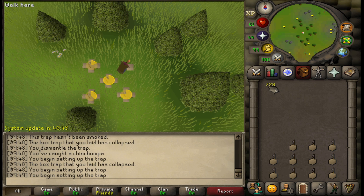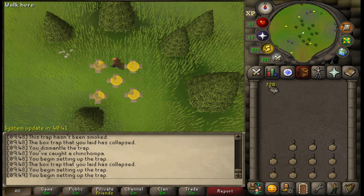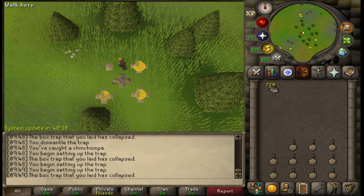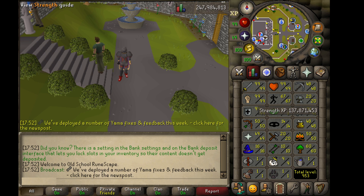So far I'm quite impressed with the results. I've got over 700 chinchompas in my inventory and I've gained several hunting levels from testing here. I think this script is going to make us money — as you may know from our other scripts, we have a very very low ban rate.